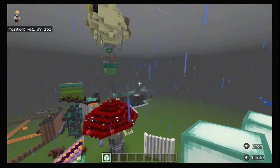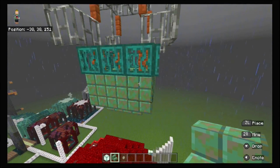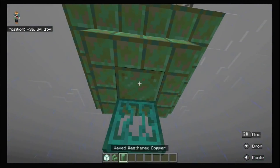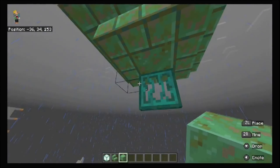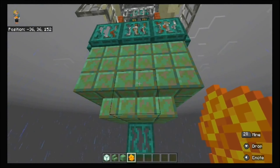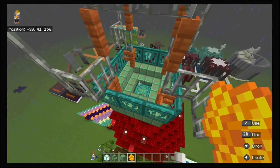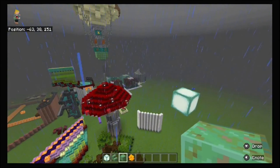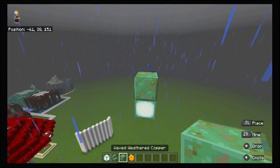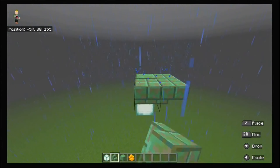First, you'll want oxidized copper blocks — specifically waxed weathered cut copper stairs. There's also one full block of waxed weathered copper. To get this, use an axe to remove one oxidation layer from oxidized copper, then apply a honeycomb to wax it permanently. Use a stonecutter to get cut copper stairs — you'll get much more for your buck. The first piece to place down is the waxed weathered cut copper block, then surround it with stairs all around.